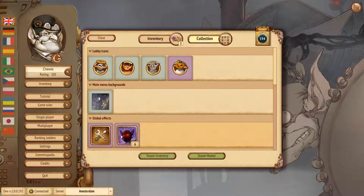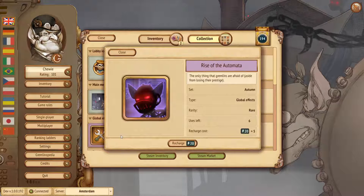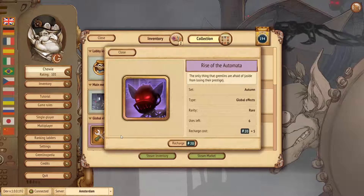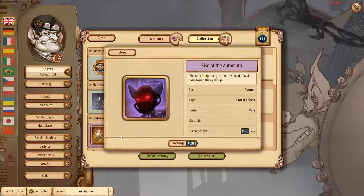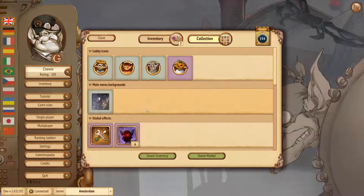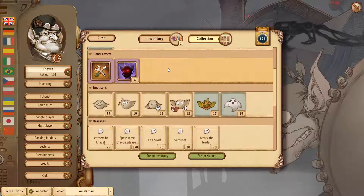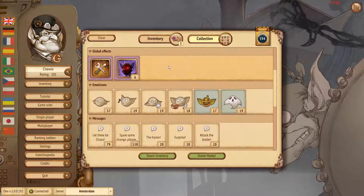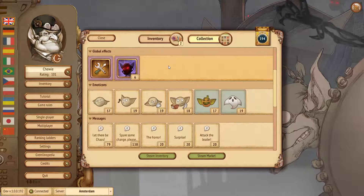The next item is a new global effect called Rise of the Automata. We thought we could show it to you, but we don't think we'll have time since we just did the Russian update and it was almost 20 minutes. You'll be able to see it yourself next week. It's a rare, seasonal global effect — you can either get it during the next seven weeks or find someone who got it during that time and trade with them.